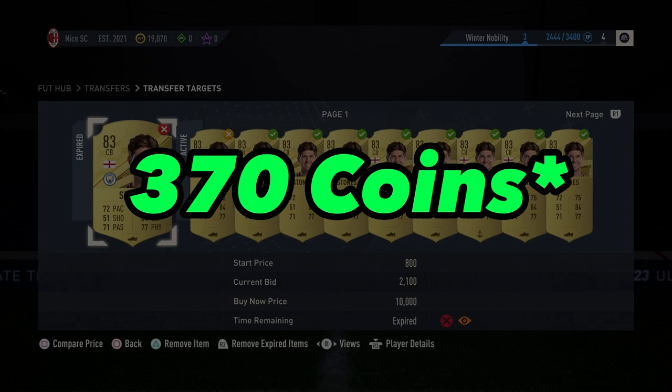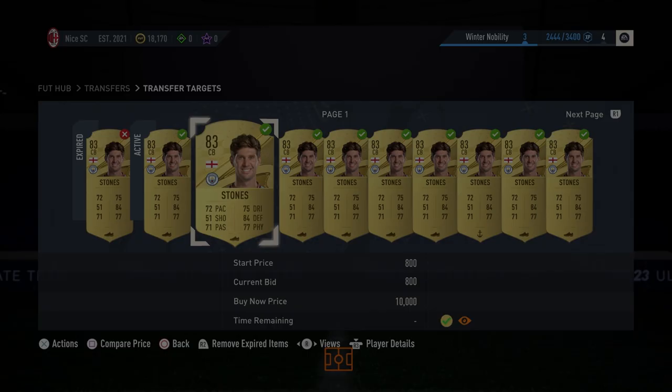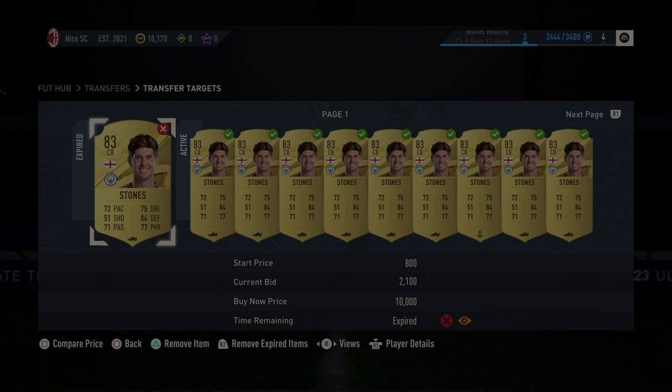This takes me to step number 3: knowing your buy price. Knowing your buy price tells you how much profit you feel is comfortable given the opportunity cost and what's going on in the market at this current time. If John Stones can make us 400 coins profit but you have another card that can make you 600, which one's going to be better to trade? The one making 600, right?